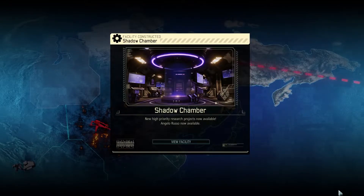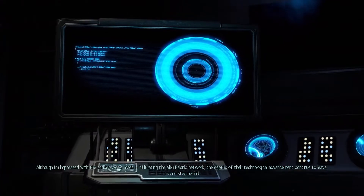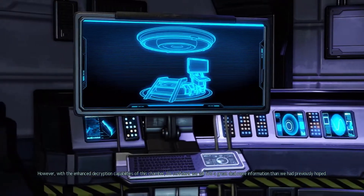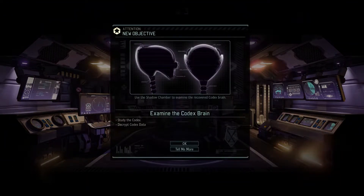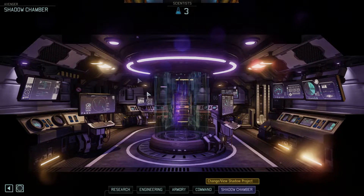Codebreaker — I got an achievement. Although I'm impressed with the strides we've made in infiltrating the alien psionic network, the depths of their technological advancement continue to leave us one step behind. However, with the enhanced decryption capabilities of this chamber, I'm confident we will find a great deal more information than we had previously hoped. We use this to examine the recovered codex brain.